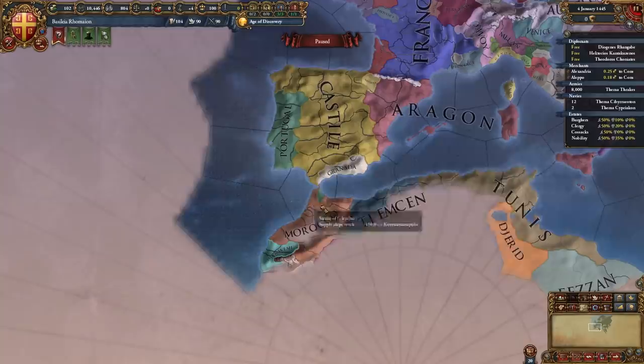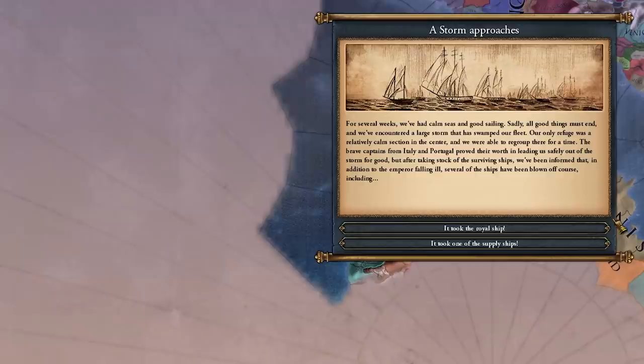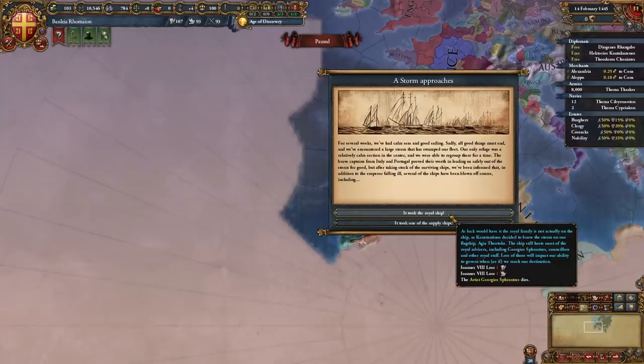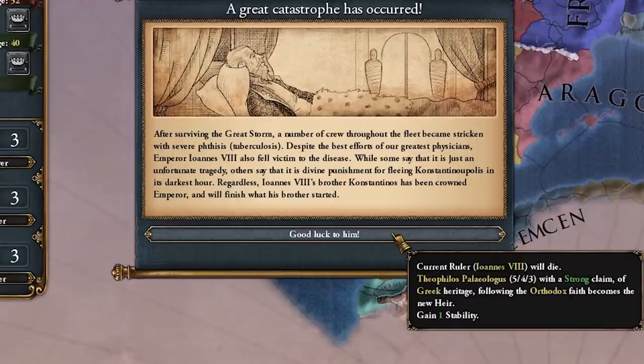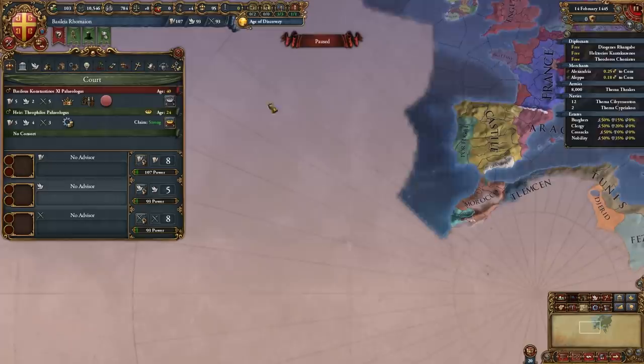A few days pass and a storm approaches — we're probably somewhere in the Atlantic now. We can lose the royal ship, causing Ioannes to lose even more stats, or lose one of the supply ships. I decide to lose the royal ship: Ioannes dies, Constantinus takes the throne, Theophilus becomes heir, and we get a stab hit. That's actually what we want — getting rid of the 0-0-0 ruler, even though losing the person who had this idea is a bit ironic.